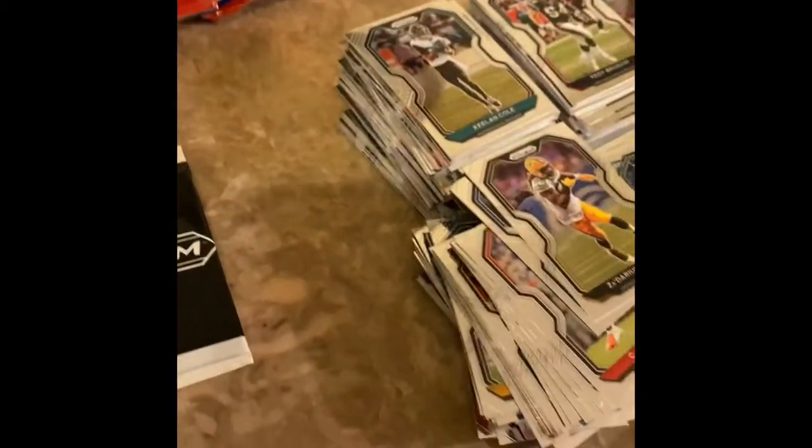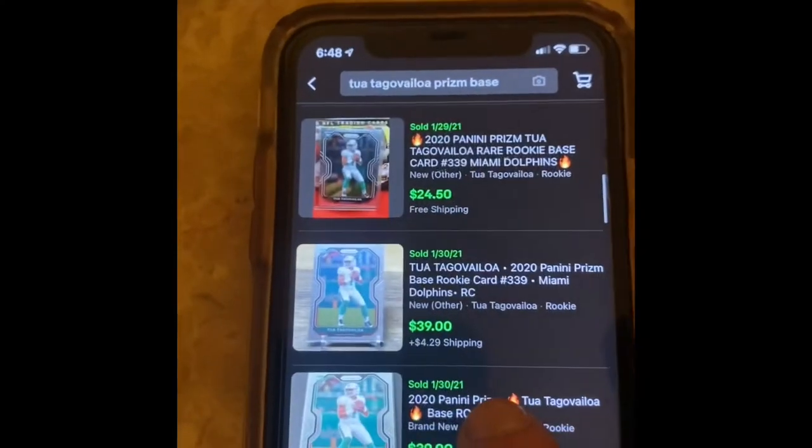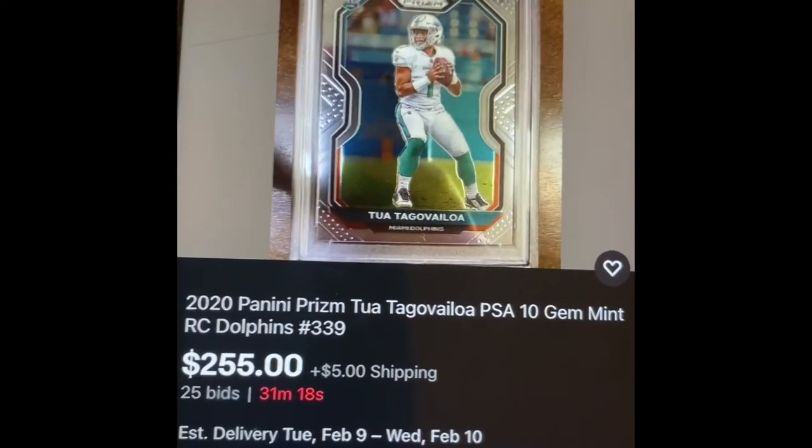Tua base rookie prism. These cards are hard to get out of these packs guys. I have to tell you — these cards are hard to get. How much is Tua going for? About 30 to 40 raw. So far I'm looking like I could break even. As you can see, Tua — the same card — live right now, 31 minutes to go, at 255 for PSA. We got Mark Brunell, Tyreek Hill. Down to five packs.